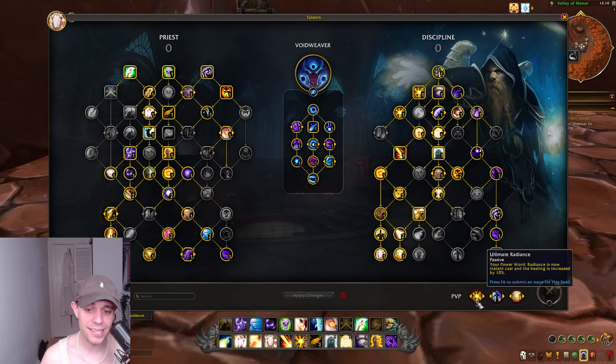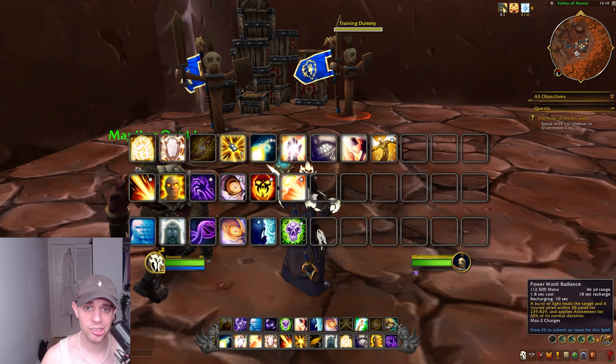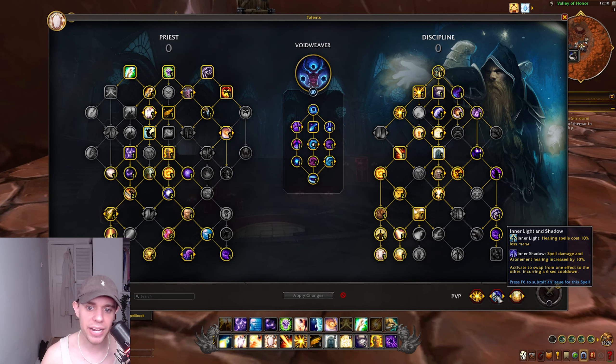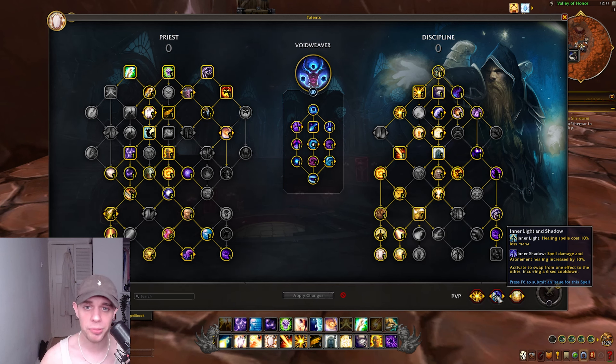For the PvP talents we're going to take: Ultimate Radiance makes Power Word Radiance instant cast and healing is increased by 10%, meaning we can get our Radiance out absolutely instantly rather than waiting for it to cast and just get all of our Atonements out. Then we have Inner Light and Shadow. Inner Light makes healing spells cost 10% less mana, or Inner Shadow increases damage and Atonement healing. You can activate to swap from one to another, incurring a 6-second cooldown. Basically, if you need more mana you can swap to Inner Light, and if you just want to do more damage and healing you swap to Inner Shadow — meaning you get the best of both worlds.